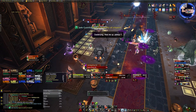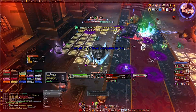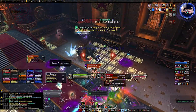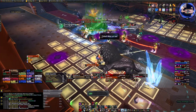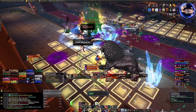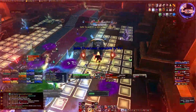You can see Jade Petrification going out. Jade Petrification really doesn't mean anything for anyone but the healers. What the Jade Lion does is occasionally shoot out Jade Shards — that's just raid-wide damage. Jade Petrification decreases that by 90%, which is nice for the healers and allows for a little bit of a mana regen phase.